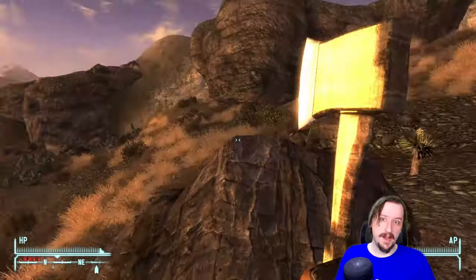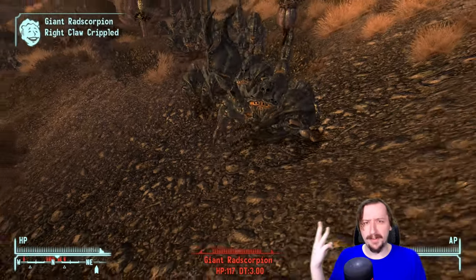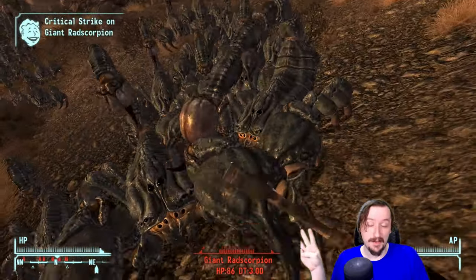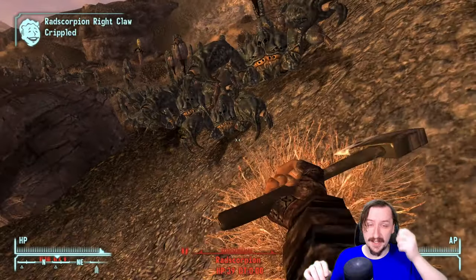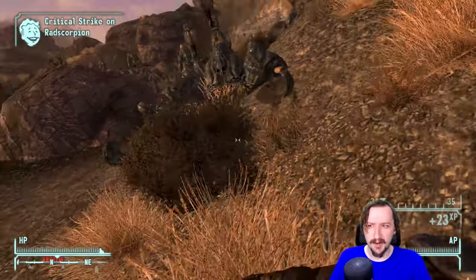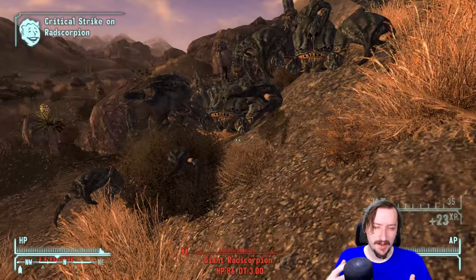Welcome back to the Mojave, everybody. Welcome back to New Vegas, where today we're going to be taking a look at the axe — all three versions of the axe, or the two variants of the axe plus the unique version of the fire axe. So there are three regular swinging axes in the game, not counting all the throwing axes, which we've already talked about. We're going to be going over those and how strong they are, what type of perks work with them and all that good stuff.